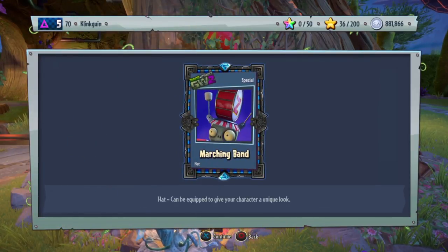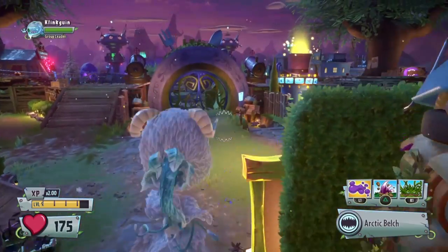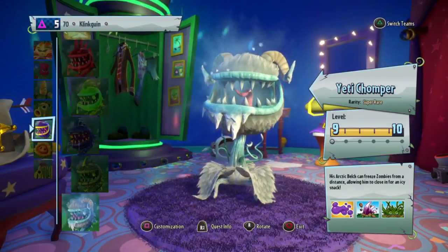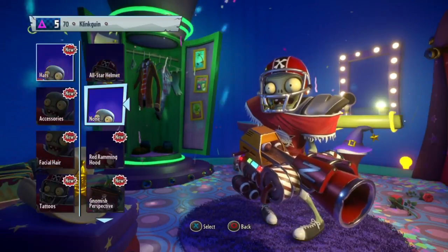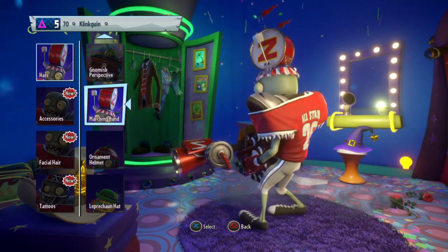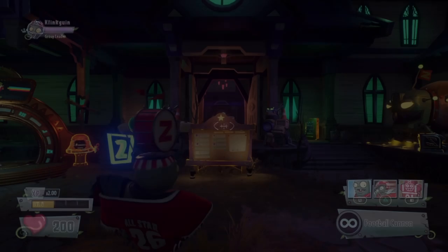We get the Marching Band hat for the All-Star. We're going to go ahead and put that on and then that's going to be it for today's video. Let's put that on our All-Star and see what it looks like — I'll see you when I've found it. I think I just found it here. Here it is — the Marching Band helmet or hat. That looks really, really cool. Yeah, I think that's going to be it for today's video.